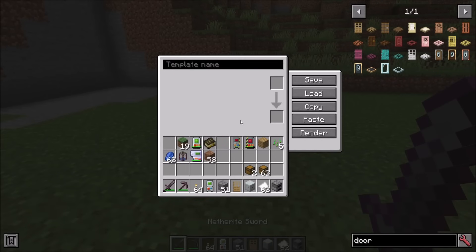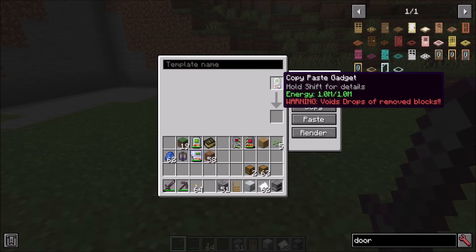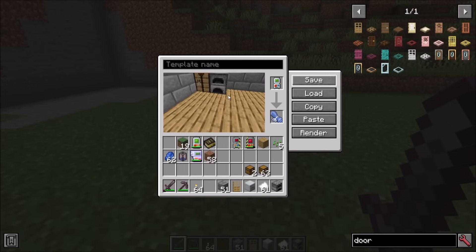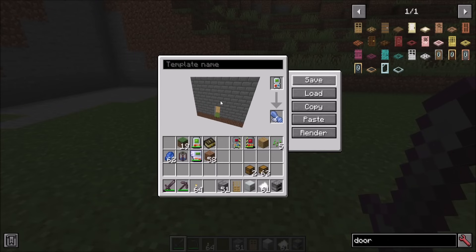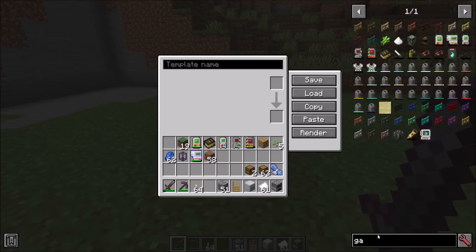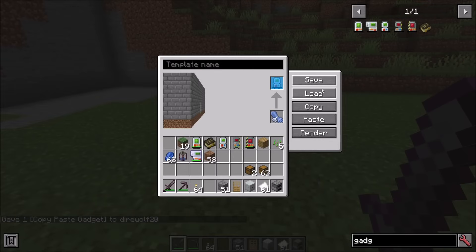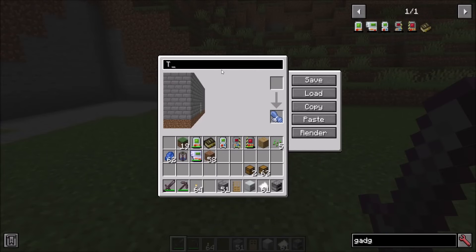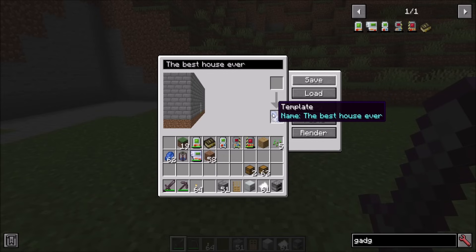Now is a good time to talk about the template manager. So let's say you've built a really beautiful house like this 9x9 I have, and you'd like to save it for later. Simply set up a template manager, drop the copy paste gadget into the top slot, and a piece of paper into the bottom spot. When you click save, it will record that information. You now get a preview of the house that you've made. You can left click to rotate around, right click to pan around and look at it, and you can even zoom in with the mouse wheel. So you can get a nice look at how that house will look in the world before you decide to place it.